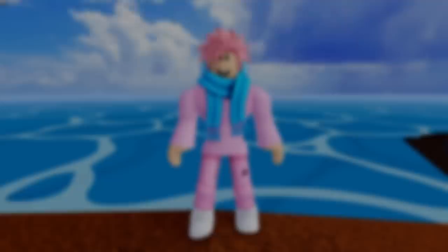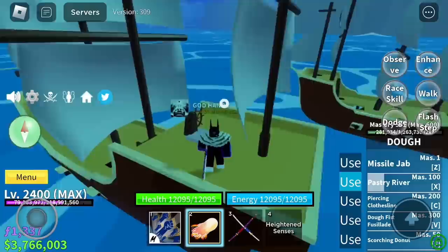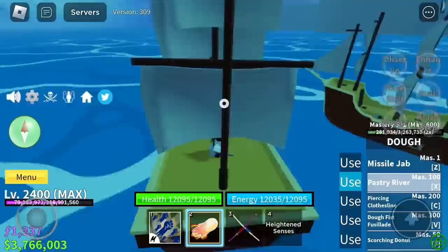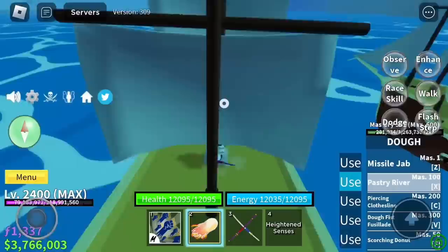Next, a pretty funny glitch involving boats and the Doe fruit. Have the Doe fruit equipped with the second ability awakened, stand next to the driver's seat of the boat, hold down the ability key, and walk straight into the driver's seat. If done correctly, the boat should start shaking rapidly, which looks really funny. It may even be possible to glitch underneath the map this way, though that's not 100% confirmed.